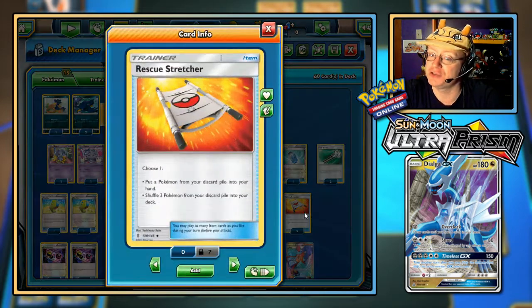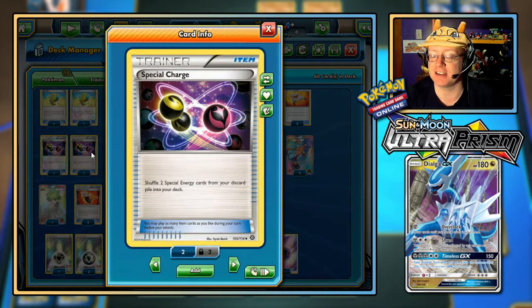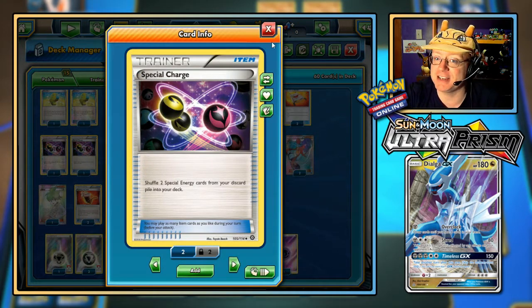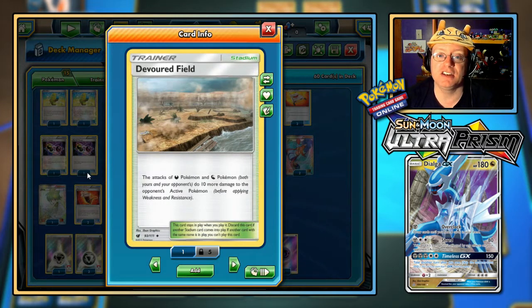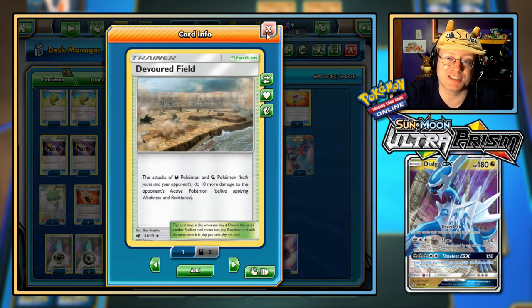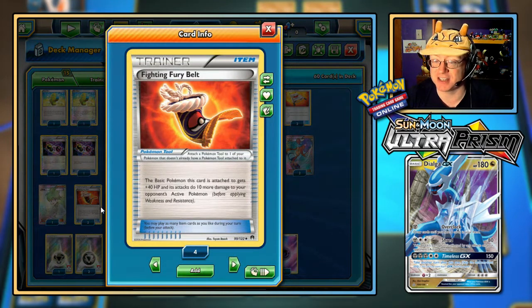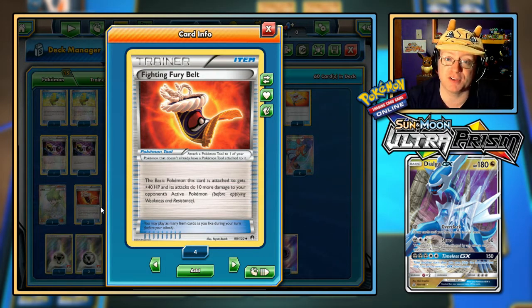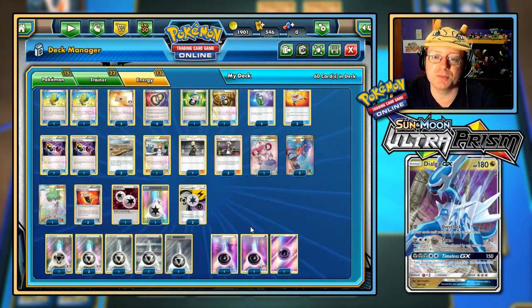We've got a couple of Rescue Stretchers — put a Pokemon from the discard pile into your hand, or shuffle three Pokemon from the discard pile into the deck. Since I have a couple of Special Energies, I've got two Special Charges to shuffle two Special Energy cards from your discard pile into your deck. And I've got a little added damage for our Dialga GX and Honchkrow — Devoured Field Stadium: the attacks of Darkness Pokemon and Dragon Pokemon do 10 more damage to the opponent's active Pokemon before Weakness and Resistance. A little bit more power for Shred and even Timeless GX. Let's talk about the tools — Fighting Fury Belt: the Basic Pokemon this is attached to gets plus 40 HP and its attacks do 10 more damage. So with Devoured Field and Fighting Fury Belt, we're bringing Timeless GX up to 170 and Shred goes to a nice 100.